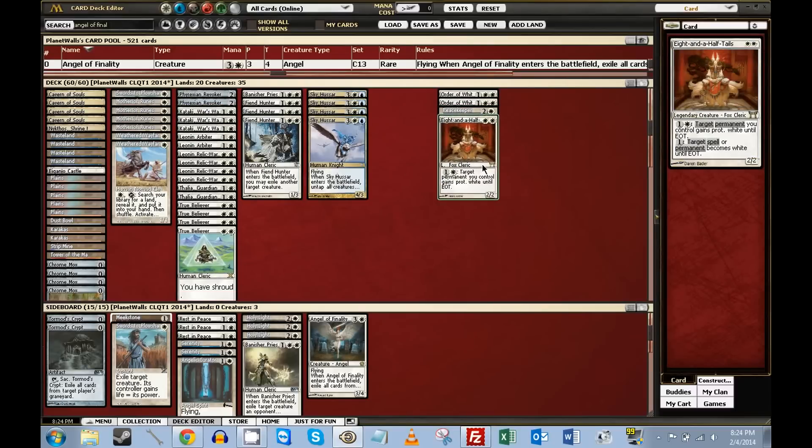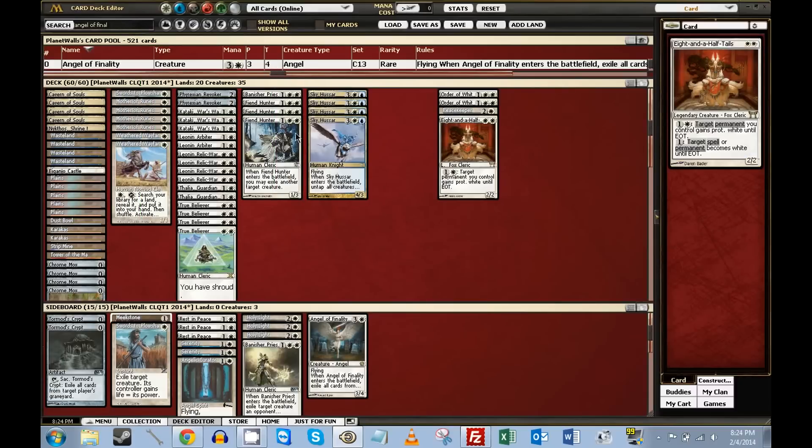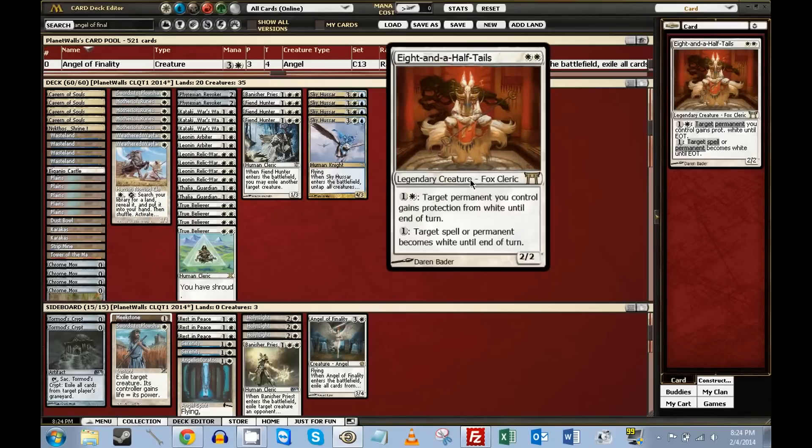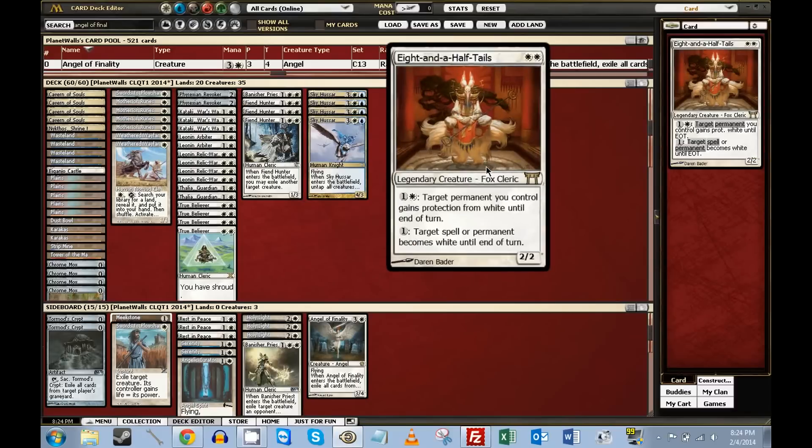Eight-and-a-Half-Tails is another cleric, so you're usually going to name humans or clerics in this deck. Occasionally spirit or horror if you really need that to resolve with Cavern. Eight-and-a-Half-Tails basically creates another situation for mirror dominance — occasionally you draw this and he duplicates Mother of Runes' ability for more expensive mana, but you can do it any number of times a turn. He's extra good against white because you don't have to pay the extra mana for it.